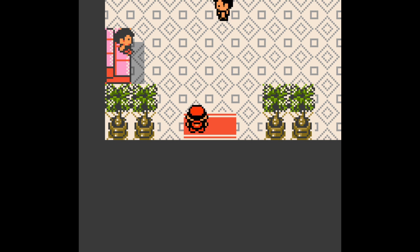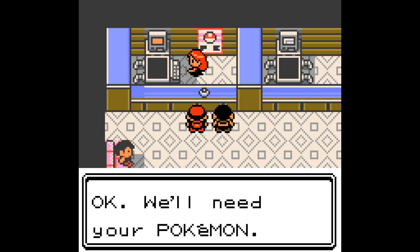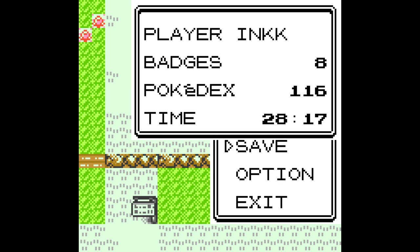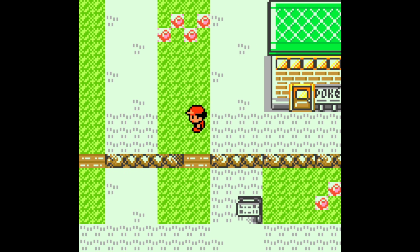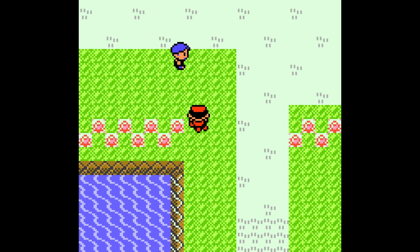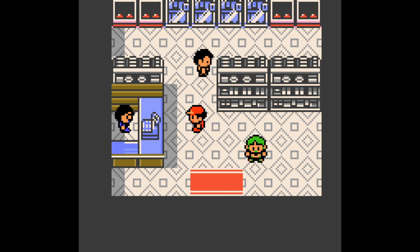'Shocking, you — a Pokemon trainer — the very one who has been systematically ruining my plans — found me in my secret hideout, which itself is a gym. And you need the badge to get to the Pokemon League, a thing that you want to do. You have won. As proof, here's the Earth Badge.' He's kind of not very villain-like anymore — 'have a badge for saying that you beat me, the mafia boss, I mean gym leader.' 'The Earth Badge makes Pokemon of any level obey. With it you can enter the Pokemon League. It is my gift for your Pokemon League challenge.'